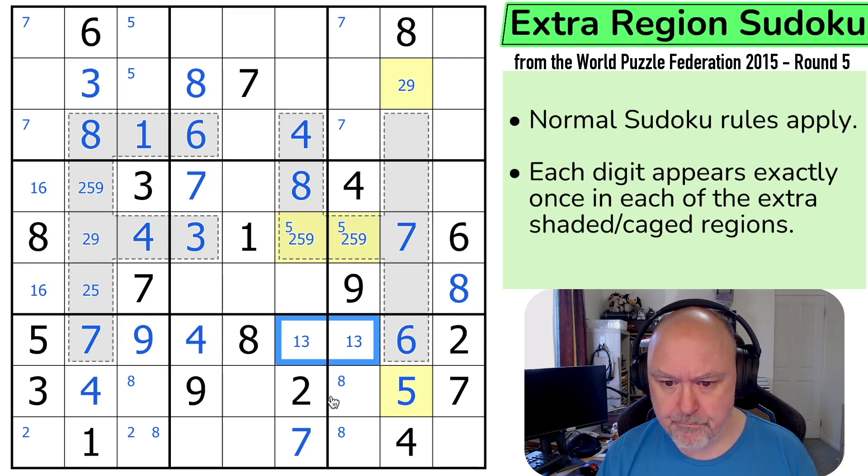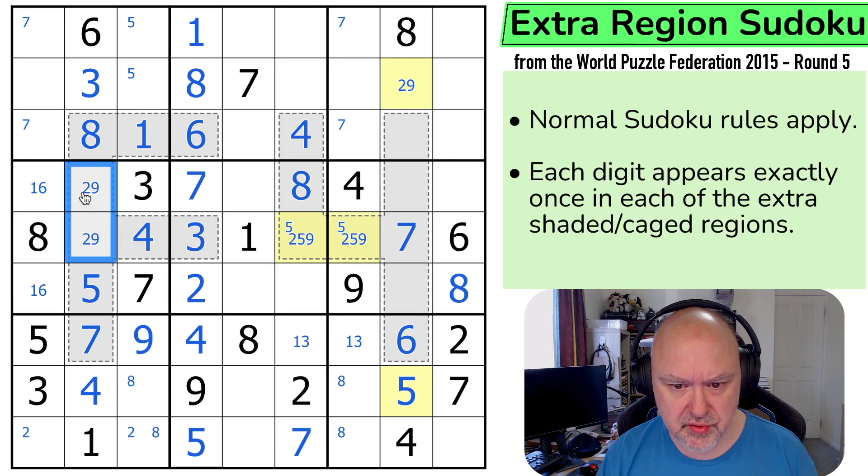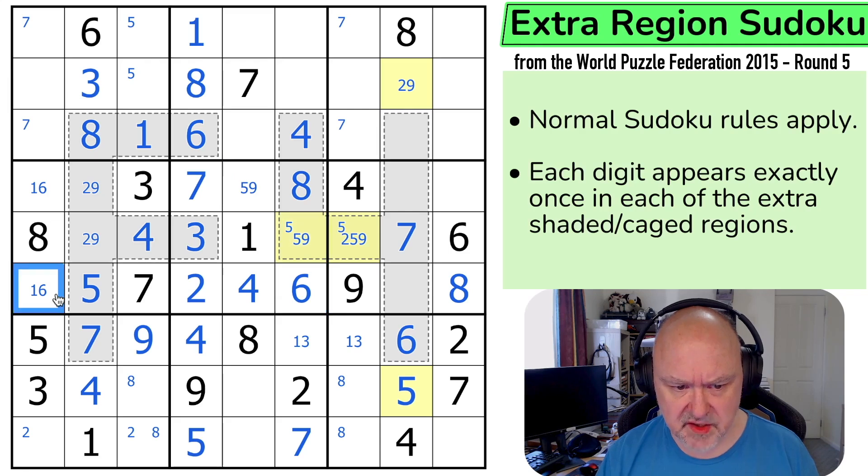This is a 6. I need to put a 3 in here, but it could go in either of those. These are 1, 2, 5 — there's no 1 or 2 there, so that's a 5. I can take 5 out of those. The 1 makes that the 2 and that the 1. The 2 looks across making that the 5. This is a 2-9 pair. The 2 takes 2 out of there. 4 in this box: 4 looking down, 4 looking across — that there is a 4. These are 5, 6, and 9. No 9 there, no 5 there — that's the 6, so this is a 5-9 pair. The 6 looks across making that the 1 and that the 6.